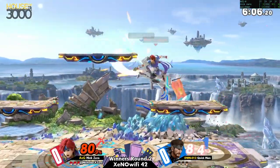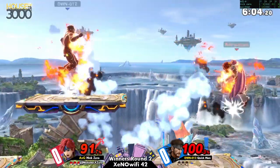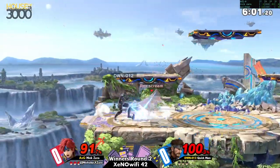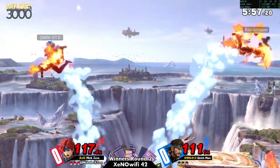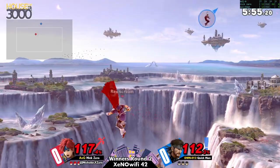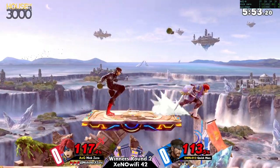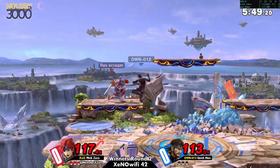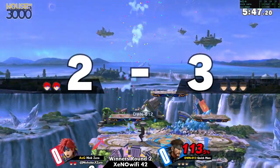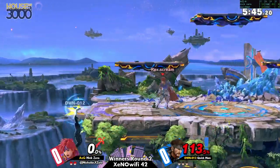I would have done a little bit better to cover that platform. I feel like it's really important to cover Snake's landings. I mean, that's kind of like the base summary: if you can punish his landing, you do really well in the Snake matchup — whether it's your character doing it or you as a player.